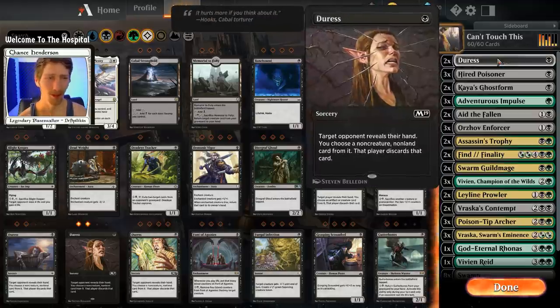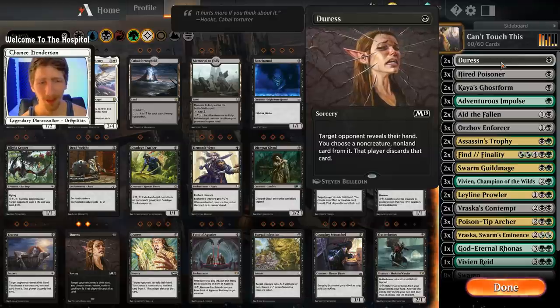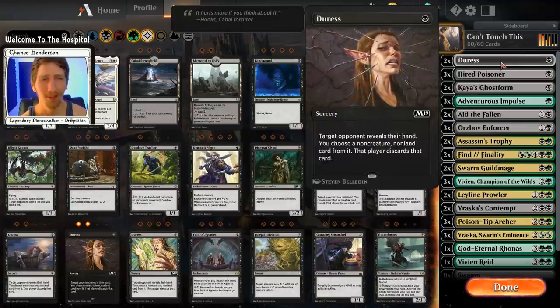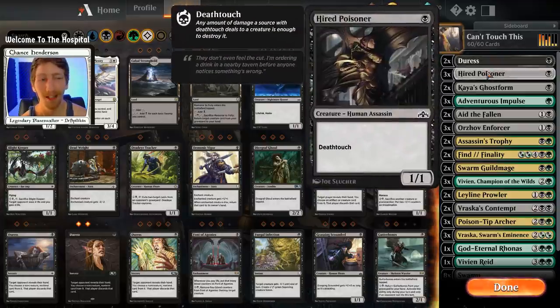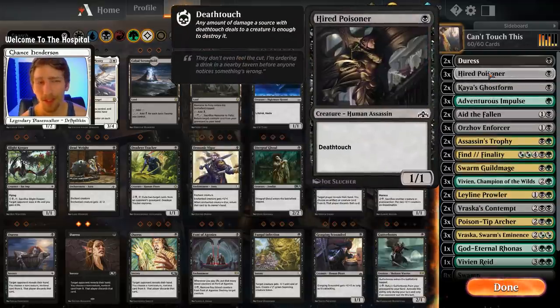Kicking this off, we have two copies of Duress, which is fantastic for looking into our opponent's hand and taking out whatever we may want. It can come down on turn one and get rid of our opponent's Thought Erasures or Cast Downs. Moving on, we have three copies of Hired Poisoner — a one-mana 1/1 with deathtouch. It fits really well into what we're trying to do here: play evasive creatures and get our damage in where we can.